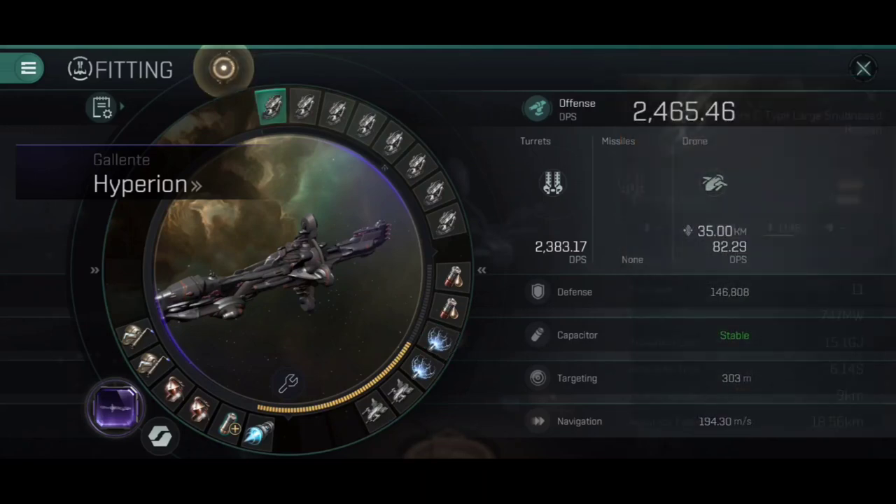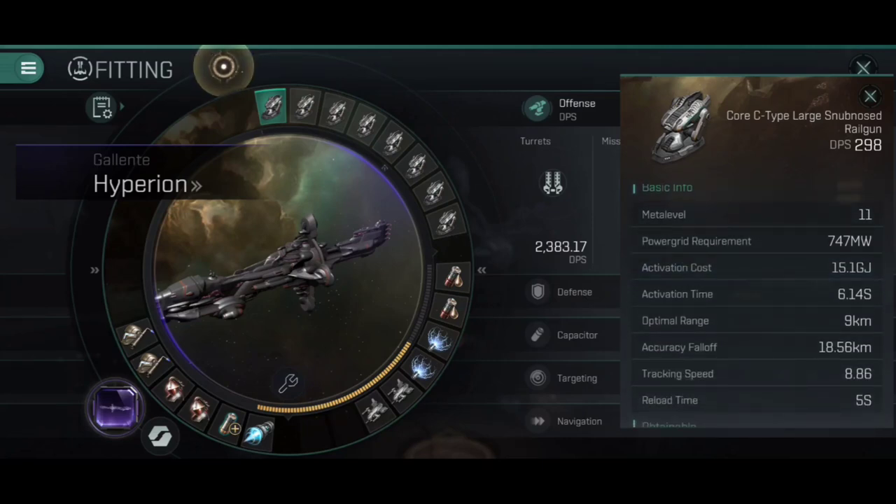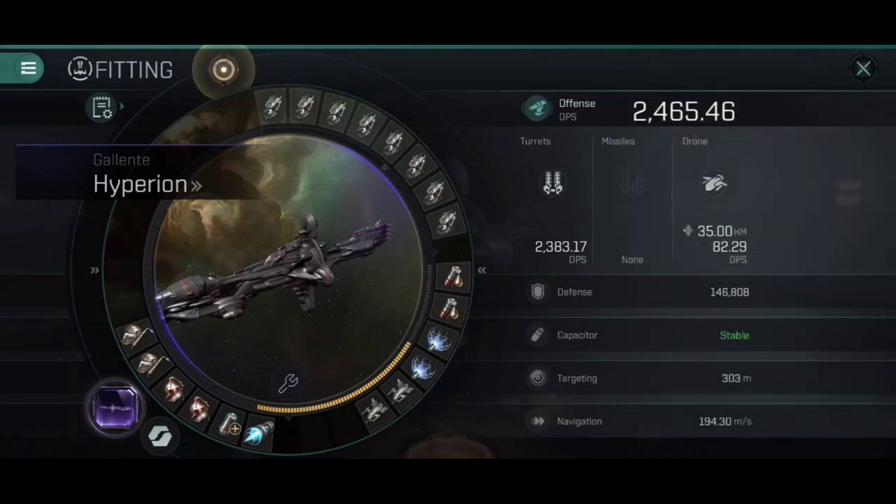For the high slots, we've gone for a brawling build, which of course means large snub-nosed railguns. We've got an optimal range of 9km with an accuracy fall-off, courtesy of the ship's bonuses, of 18.56km, which means that as long as we're within the 15 to 20km mark, we're probably still going to be doing good damage — a massive buff to the snub-nosed railguns themselves. In addition, they're getting 9% per level, 45% additional DPS, giving them 298 DPS per turret, and there are 8 of those.